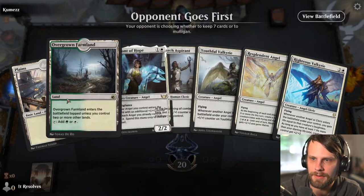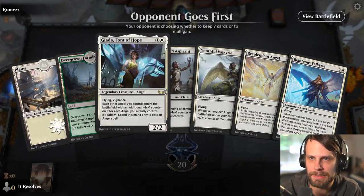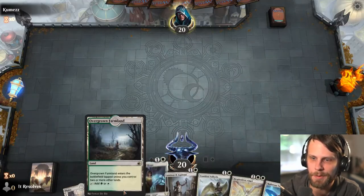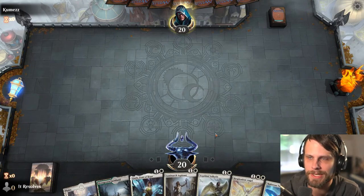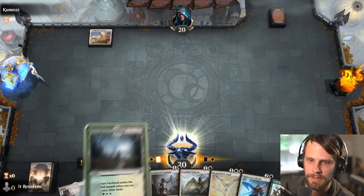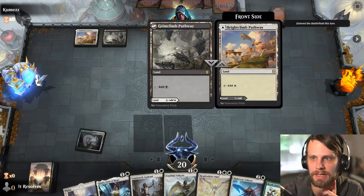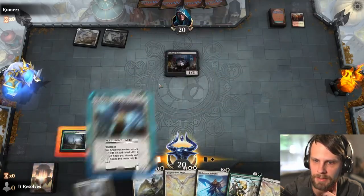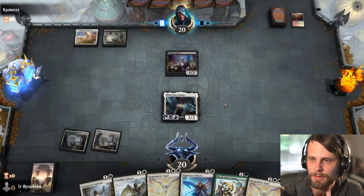Here we are for game number four — this is definitely a keep. We've got Giada which helps us get to the turn three plays even with two lands. We don't necessarily expect Giada to stick around for very long. Even if she dies we've got Luminarch Aspirant and Youthful Valkyrie, both of which set up well for future turns. The opponent takes a Mulligan. Seeing that they are at least Orzhov makes me think we might have a rough matchup on the removal end of things — looks like Mardu in fact. Let's throw her out and hope she sticks.